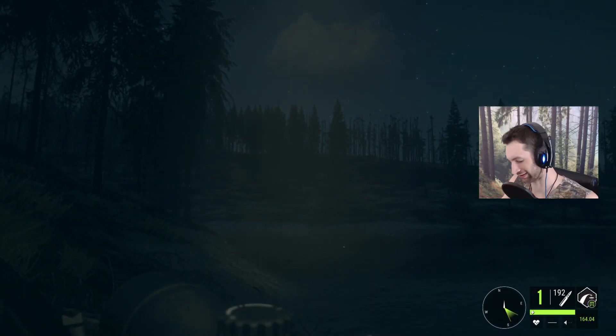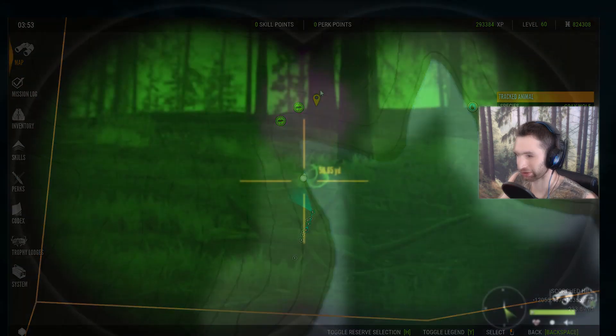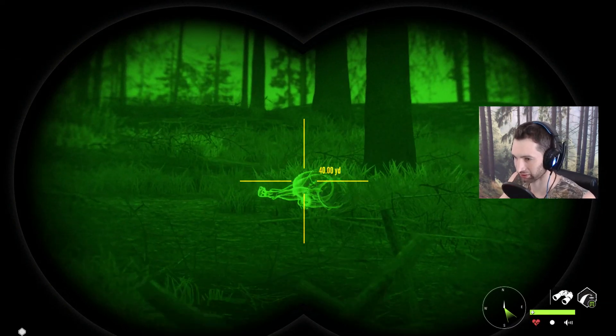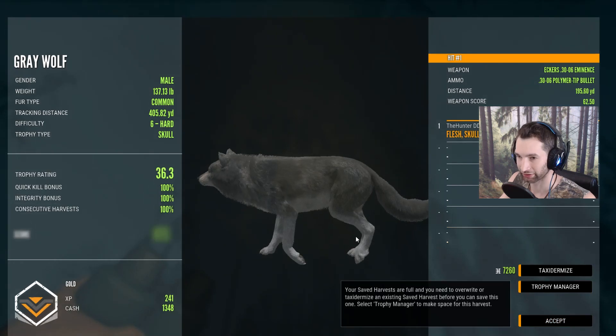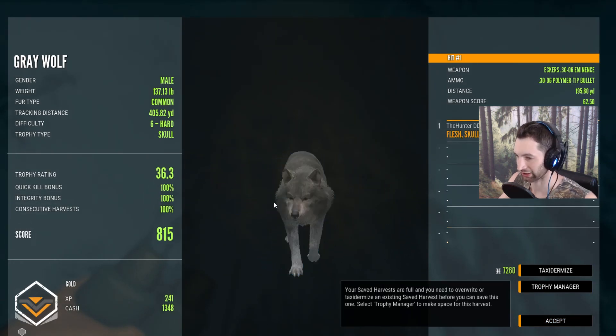Let's just say we have a lot of wolves down, so we've got to mark some of these here. We'll just mark pretty much right in the middle and with the help of the night vision it should lead us right to all of them. We have one down right here. I'll grab this one — this was the six hard, and this was actually a skull neck shot. 815.